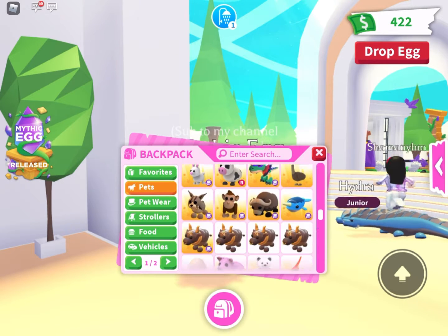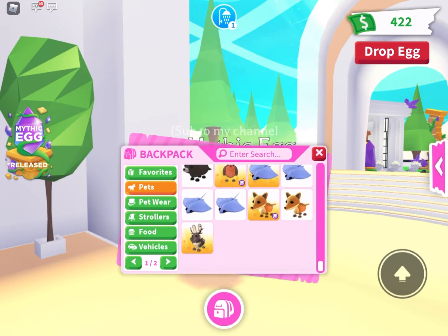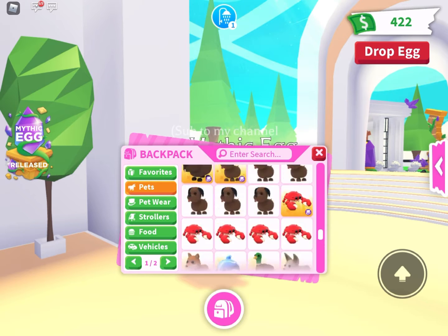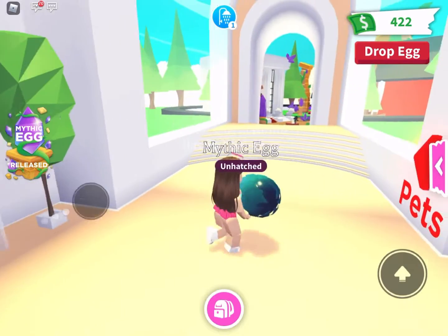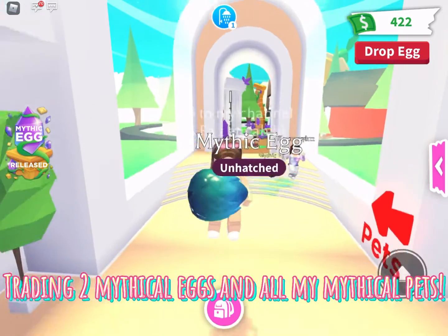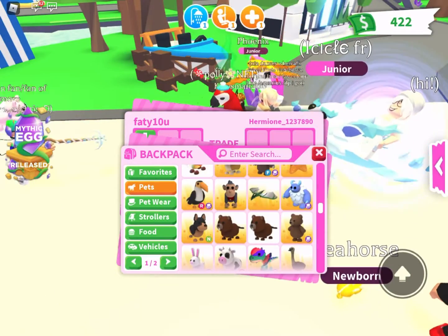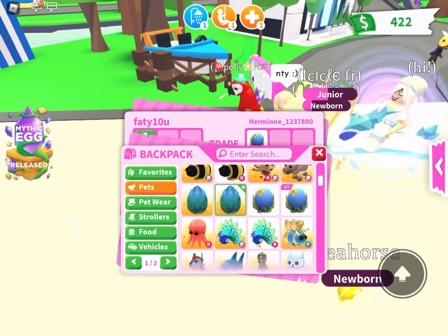Anyways, I actually have two mythical eggs, and I have a Wyvern, a Sasquatch, a Wolpertinger, and a Kieran. Why do I have those mythical pets and two mythical eggs? Well, that's because I'm going to be trading two mythical eggs and all of my mythical pets. So let's get started!